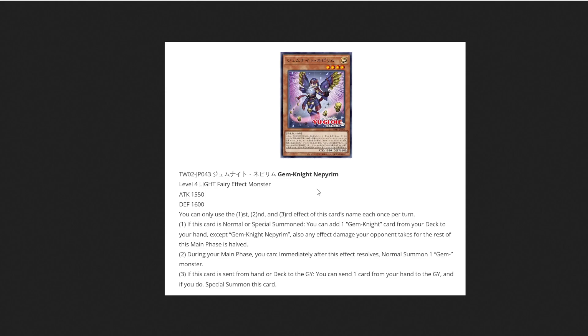The reason I don't like the attribute: prior to this new support, all Gem Knight monsters were Earth attribute, which let you pair them with the Vernusylph cards. You cannot do that anymore if you play Nephrim, since it's a Light attribute monster. That's a significant downside, because outside of Vernusylph there aren't many engines that synergize well with Gem Knights and help extend through interruptions. Still, I give this card a solid 8 out of 10.